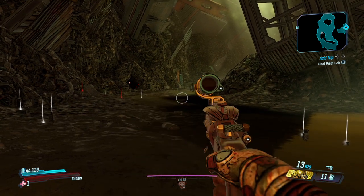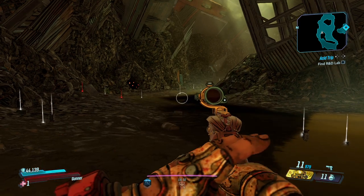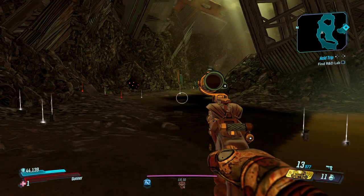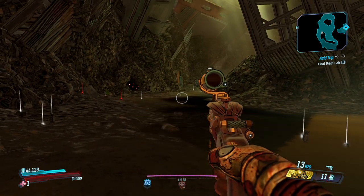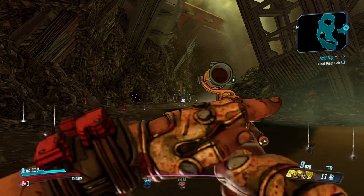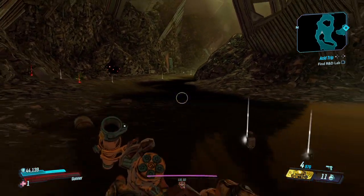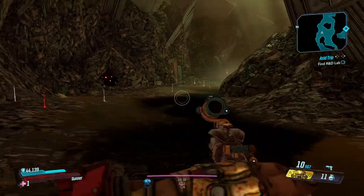The fire icon means all shots in the magazine will deal elemental damage. The mushroom cloud means all shots in the magazine fire explosive rounds with a blast radius. And the seven just means it fires seven projectiles in the shape of a seven, as you can see here. It's possible to have a very lucky draw where you get all six of them combined — here we have none of them.